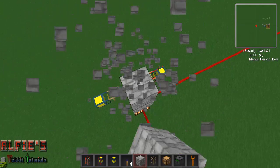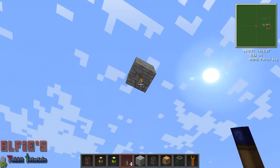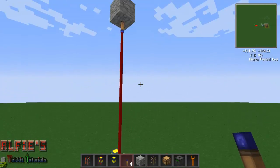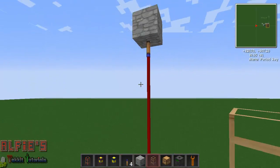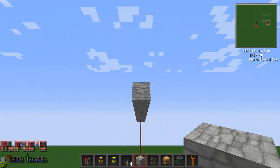If I place it there, I can actually place it underneath the block — you can place it on any side of the block. So if we make a square here...